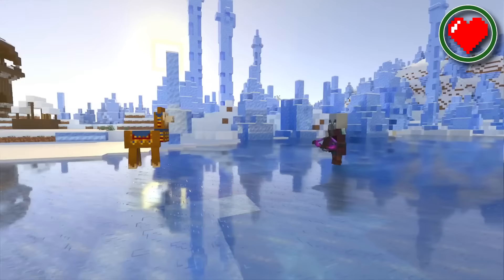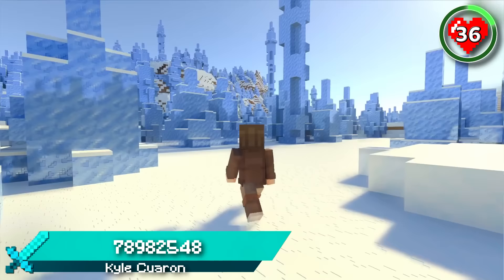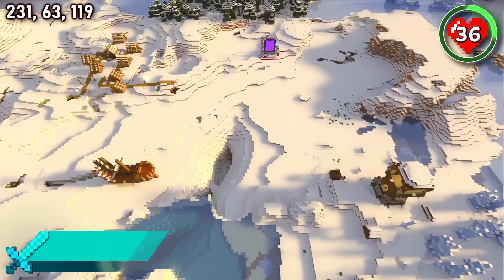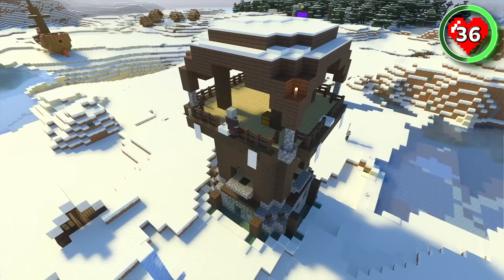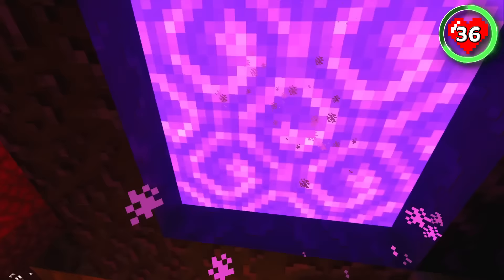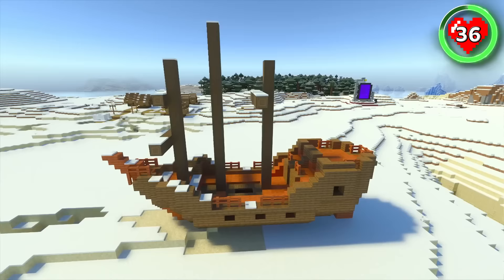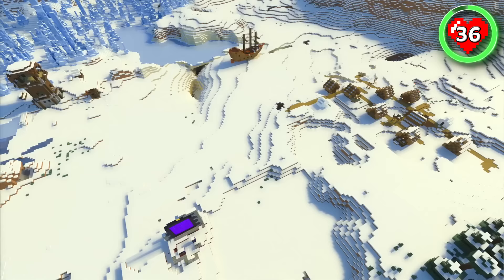We're turning the temperature down a notch with this seed, but the structures are only just heating up. Here you spawn in an ice spikes biome right next to four structures in a square formation. It's not often you find four structures equally spaced apart like this. There's a pillager outpost with a cage packed full of allays, a giant ruined portal that positions you directly above a nether fortress, a fully intact shipwreck, and a village. This is the best snow spawn we've seen in a while.